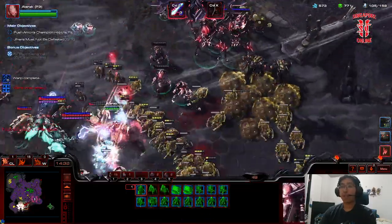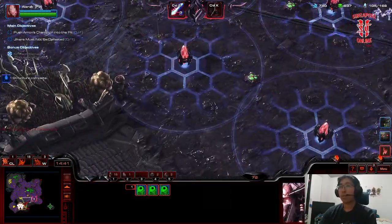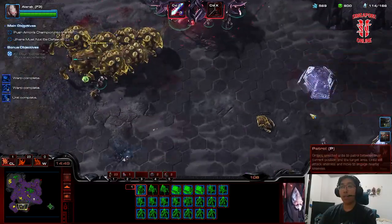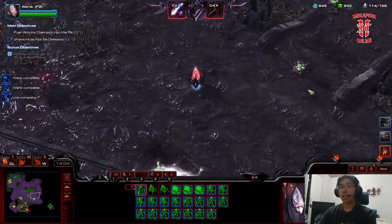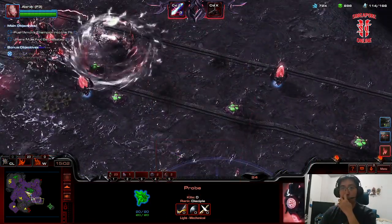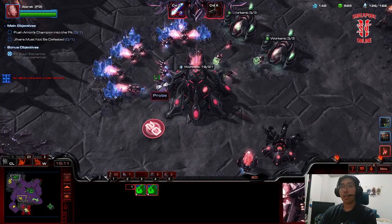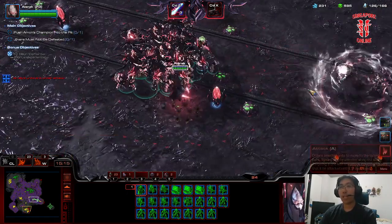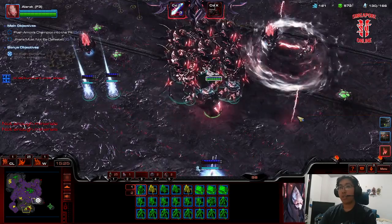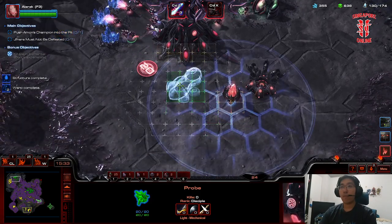Yeah, I was expecting significant losses — we took a huge drop in supply. But our very expensive Wraithwalkers are still alive, which is good. The probe is over there — I basically throw pylons down all along the ramp here. Recall the probe, throw down another one of these. Jump back to main base and start getting the forge upgrades. We've hit something really close to critical mass. Let's throw down some stalkers. But the core of the army are all these Wraithwalkers — that's what we're focusing on for victory.